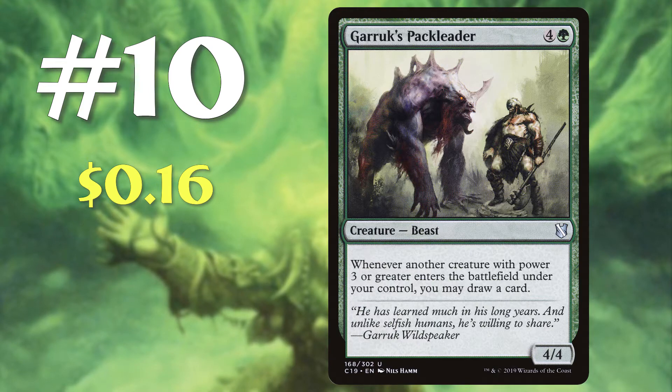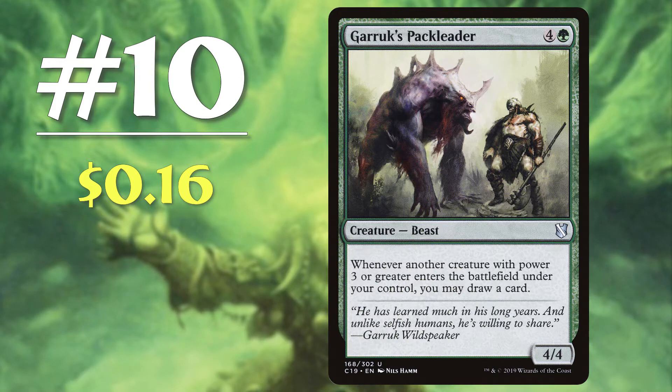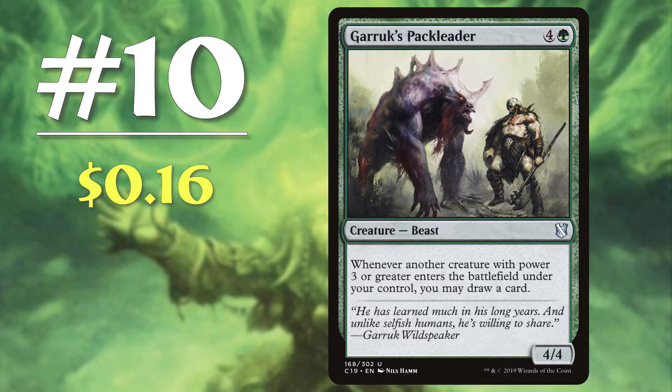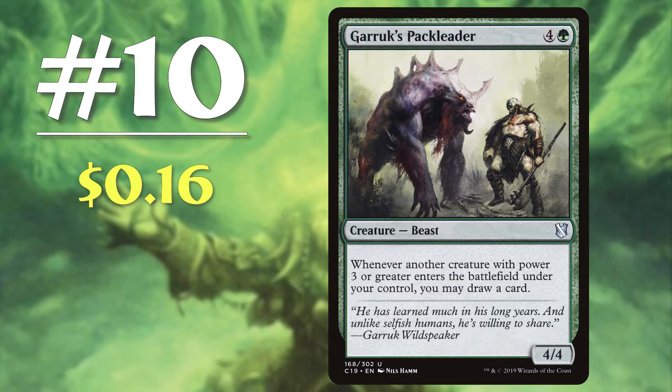Garruk's Pack Leader, coming in at a whopping 16 cents, is a 5 mana 4/4 beast with 'whenever another creature with power 3 or greater enters the battlefield under your control, you may draw a card.' Although 5 mana is a lot to dump into a creature that doesn't directly affect the board, the payoff for this card sticking around can be huge. Since you'll be playing green, ramping into this card will be no problem and it will help you smooth out your gameplay into the mid game while providing a decent blocker. The only minor complication is that it only triggers off creatures with power 3 or greater, but hitting that threshold in green is no problem by turn 4.